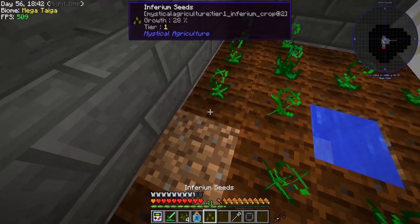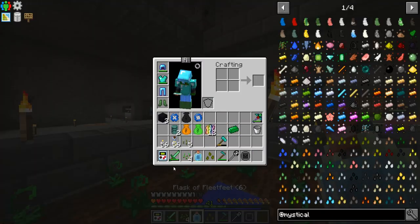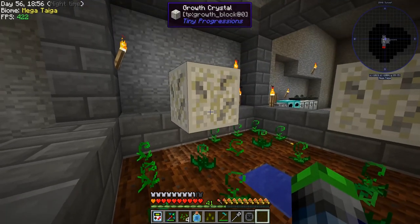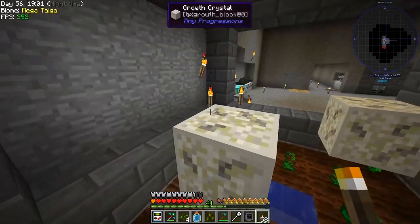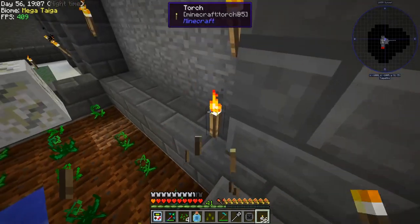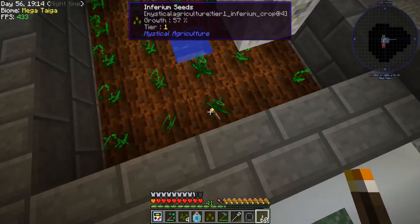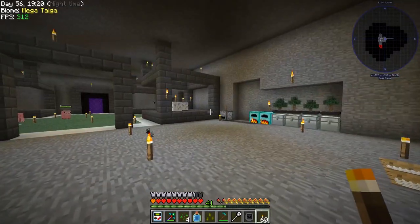Okay, so what we're going to do is get our pickaxe and place this here like that, and put the torches on top. Hey, that's what I'm talking about! Look at these seeds — they're going to be working pretty good.